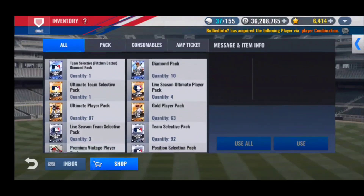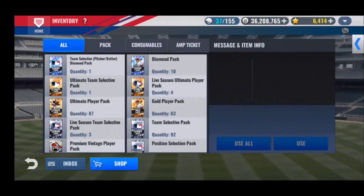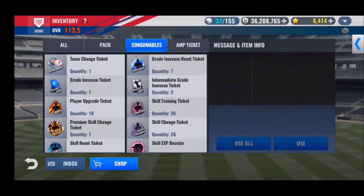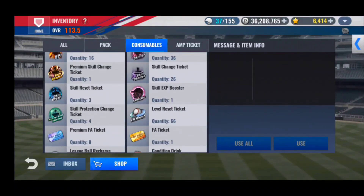We'll be doing 60 premiums and a couple other miscellaneous packs. Also have one team selective Diamond pack — obviously going pitcher to get a better bullpen arm, Byung-Hung Kim, Derek Lowe, all that good stuff. Also have one premium skill change ticket to do on Drew Pomeranz, just in case I get Slow Starter or any other good Black Diamond skill, I wanted to use it on him.